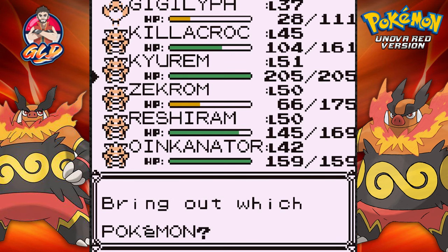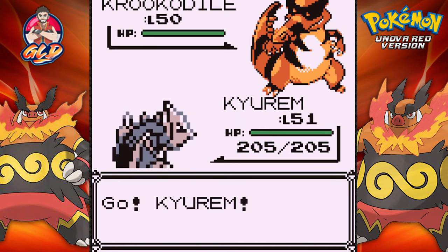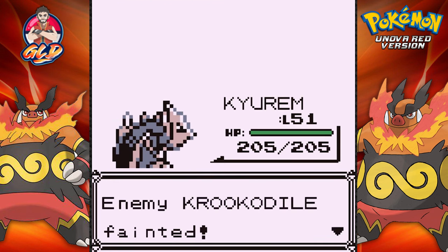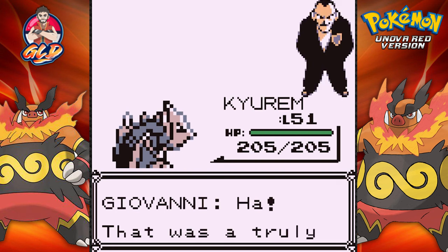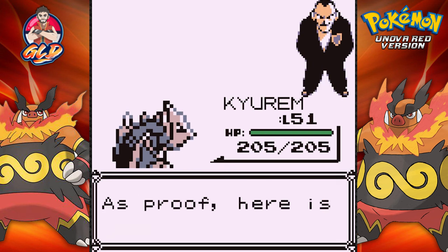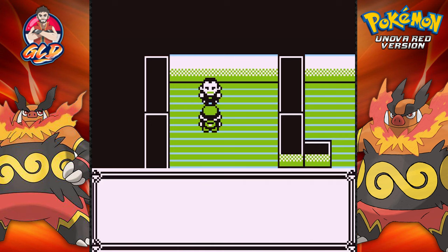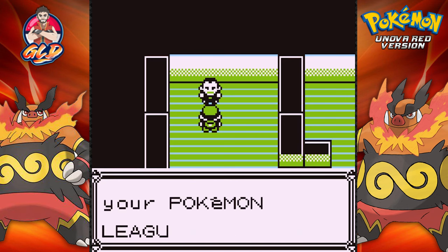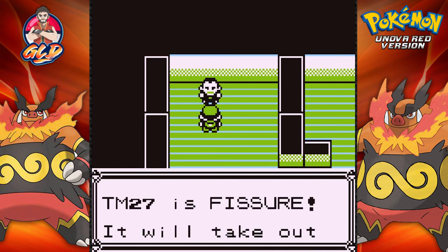Giovanni sends out a Krokorok himself — level 50 Krokorok. Let's go with Kyurem, use Ice Beam, and that defeats Krokorok! Giovanni says: 'That was truly an intense fight — you have won. As proof, here is the Earth Badge.' The Earth Badge makes Pokemon of any level obey and lets you enter the Pokemon League. We also get TM 27, which is Fissure — it can take out a Pokemon with just one hit!